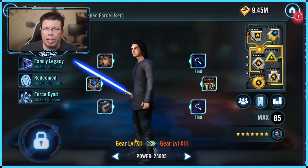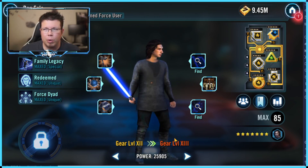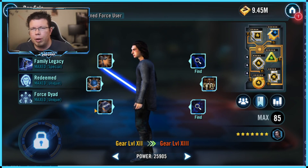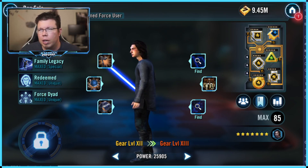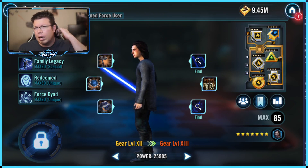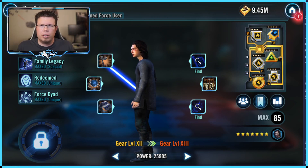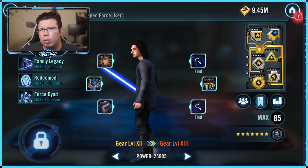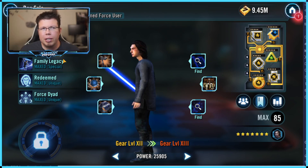There are a couple different ways you can run Ben. First off, the more likely thing — if you have him unlocked already, you're probably going to run him with a Rey team. And honestly, he doesn't really need that much offense in that case. We've already gone over his kit in different videos. Rey is still the one doing all the heavy lifting. He does some cool stuff, but he doesn't move the needle offensively — not that much, not in the context of a Rey team.